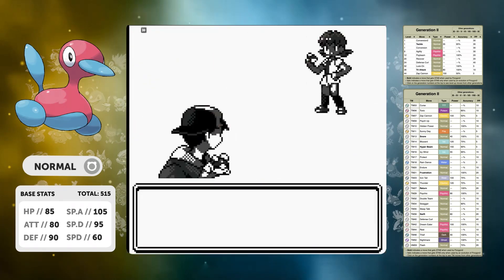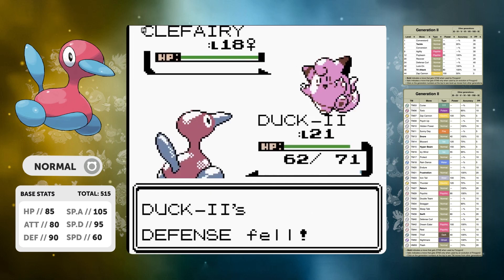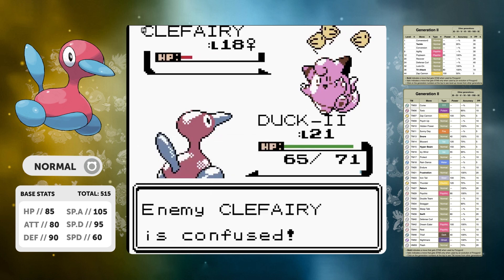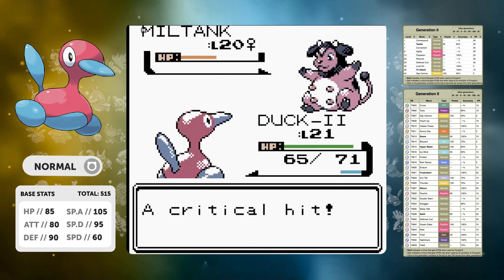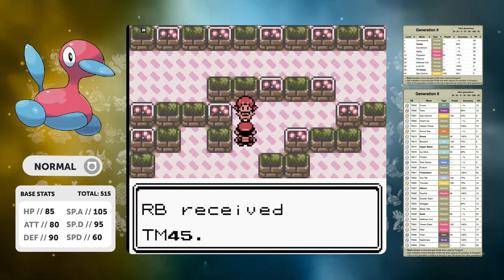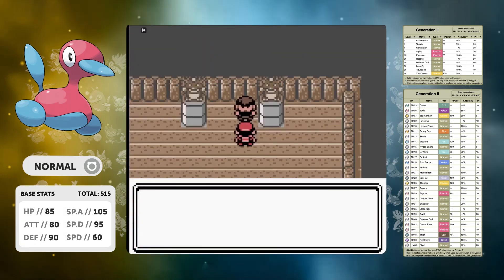Let's move on to Goldenrod and go against Whitney. Because we've got Conversion 2, we've got a fantastic moveset with Agility, Recover, Conversion 2 and Psybeam. By changing into Steel-type via Conversion 2, they're not doing much damage against us, so we can keep our HP up, set up the Agilities, and then move on to Miltank. Even though it uses Rollout, I don't want to change my type now — three Psybeams is more than enough to take it down.